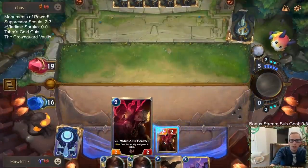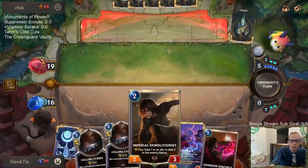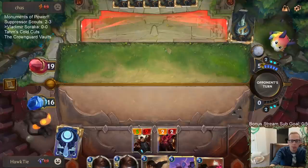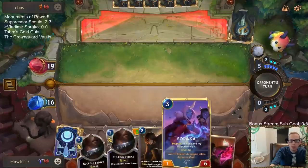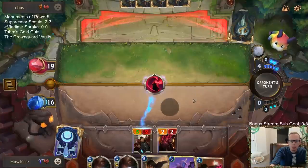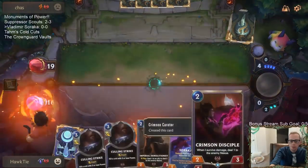I want to use the Crimson Aristocrat because it does the damage and you can't respond to it. Instead of going Imperial Demolitionist where, if I try to target, they could kill my Crimson Curator before it resolves. I want to make sure we get a free unit in hand first.